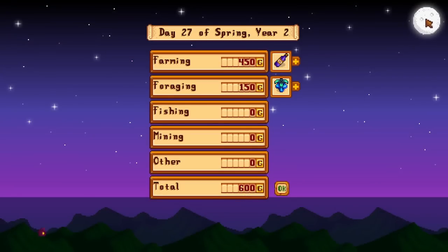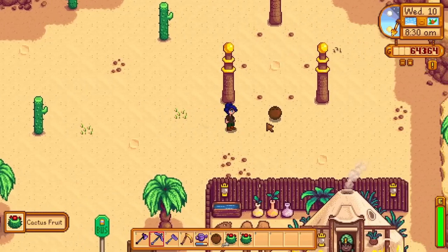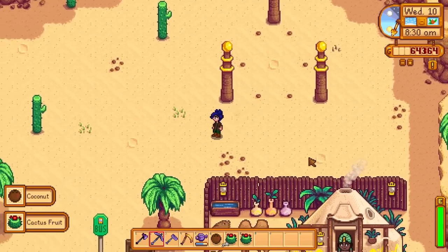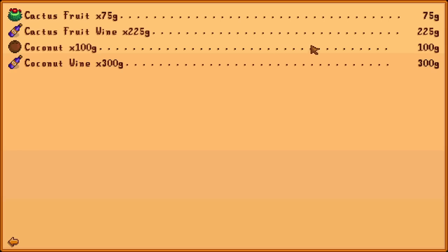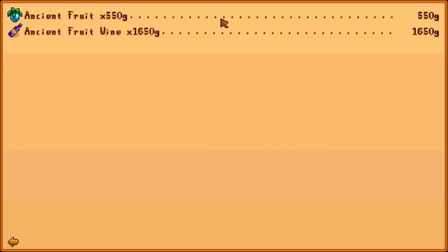For all seasons, you'll want to consider going to Calico Desert as often as possible to forage coconuts and cactus fruit for some free gold out of the wines they can make. And a really great pick for all seasons is obviously ancient fruit, as their wines sell for 1,650 gold each.